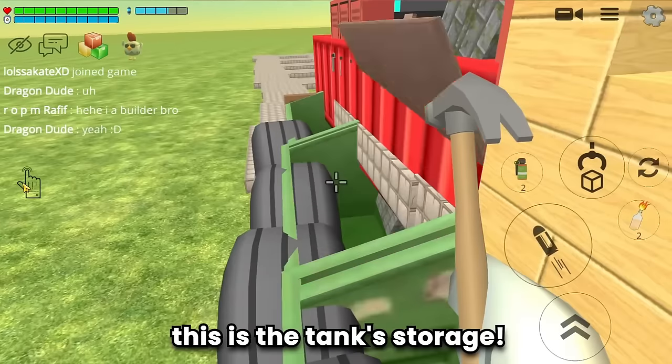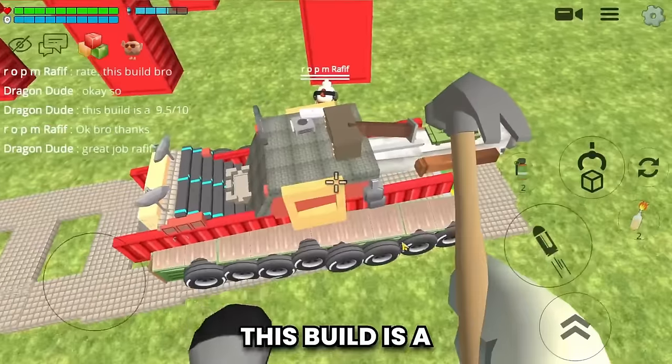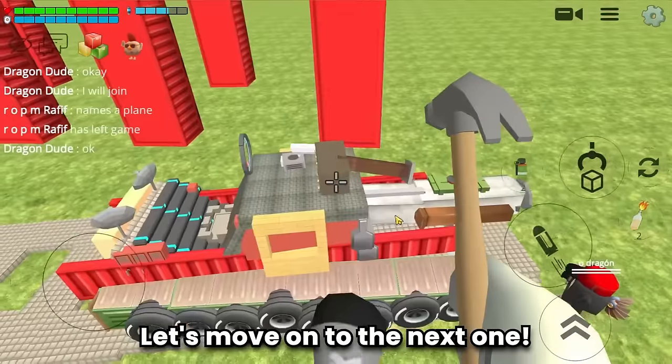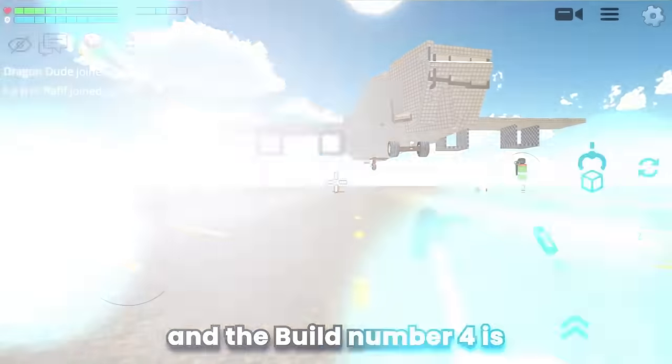This is the tank storage — the details are amazing. Refief is really cool. This build is a 9 out of 10. Great job Refief! Let's move on. Build number four is a big plane.